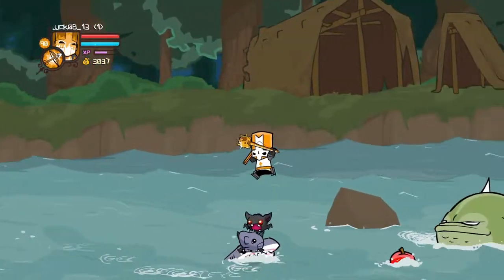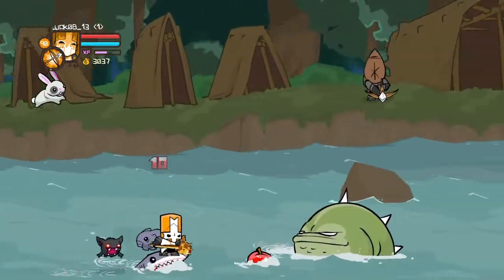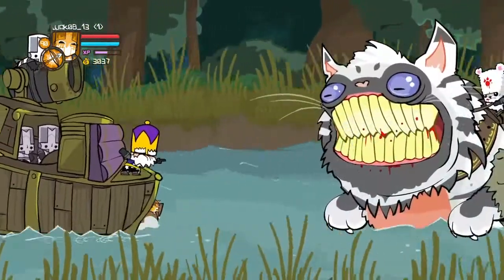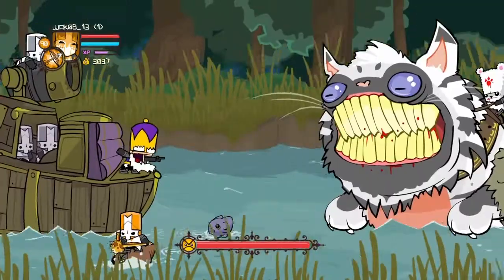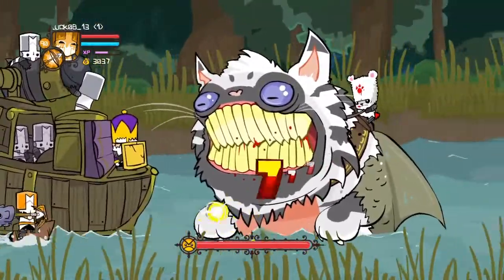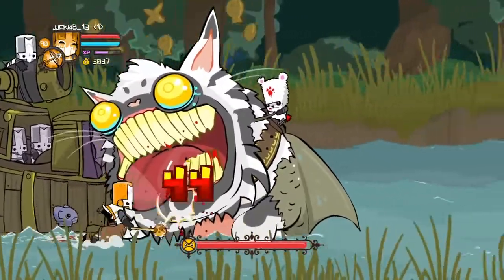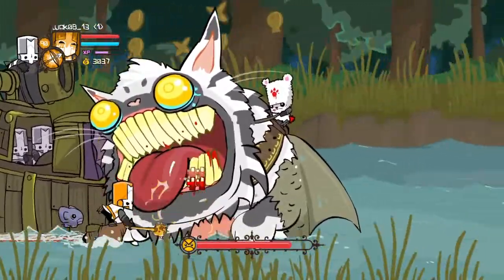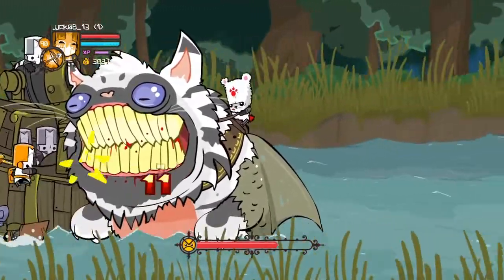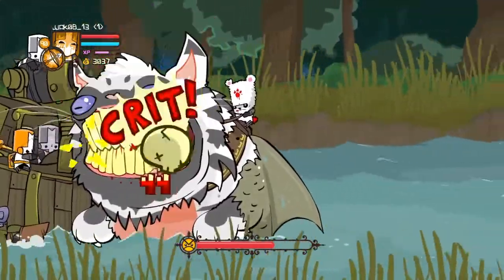So, I'm pretty sure you are familiar with the attacks that the catfish does, so I'm not going to go over that. What we are going to do though, is take advantage of two mechanics, in which the first one is to stun the catfish. This should be pretty obvious, but it's still good to keep in mind, as this is important for the method that we're going to be using.